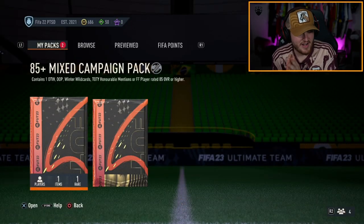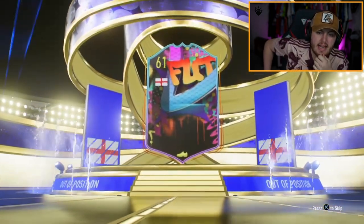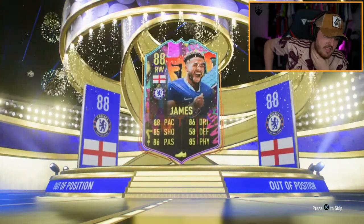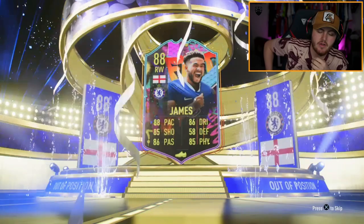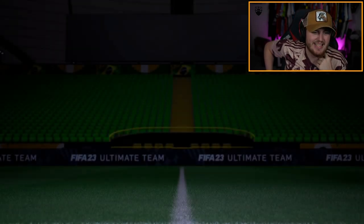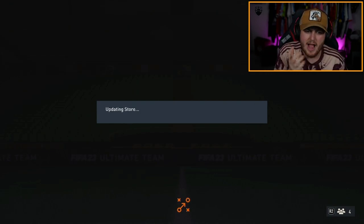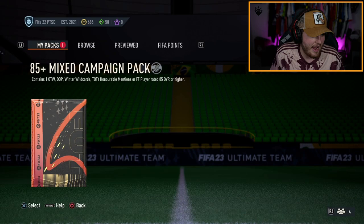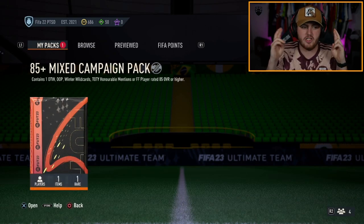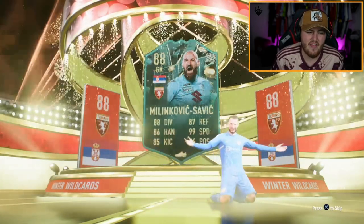We have got two packs for Cameron — FIFA 22 PTSD is the club name. English right wing — Reece James. Not amazing, not terrible. Not ideal though. We were hoping for something worth a bit more than 49K. By the way, if you're still watching at this part of the video, leave a comment below saying 'Napoli' — I want to see how many of you are watching 15 minutes into the video, mainly because I think Napoli could win the UCL this year. Next pack — winter wildcard, big nation. Serbia — it's Milinkovic-Savic. Yeah, that is an L, unfortunately.